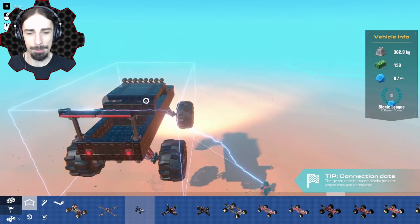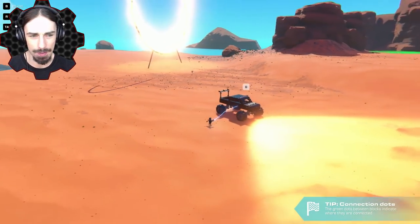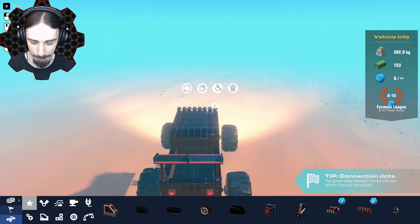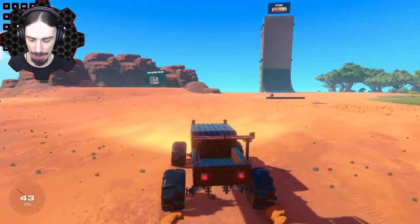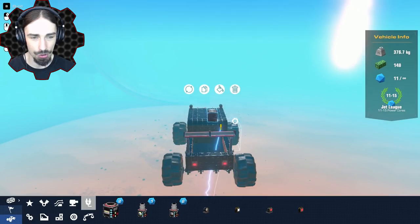I'm going to spawn in my old monster truck and we're going to use this to test out these dispenser blocks and see what they're all about. I need to delete some lights off this thing - those lights are just obnoxious. All right, this thing's feeling pretty good. Now let's check out these dispenser blocks and see what they actually do.